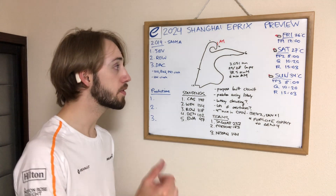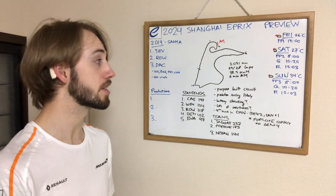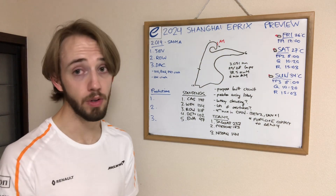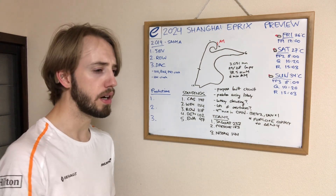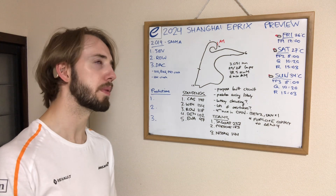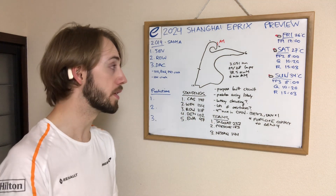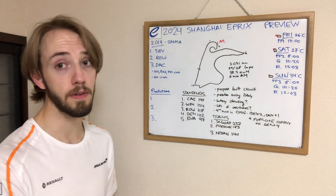For the track itself, it's 3.051 kilometers. We're going to have 29 laps on Saturday and 28 on Sunday. The drivers will have 38.5 kilowatt hours of energy available to them, and we're going to have one 6-minute attack mode — or maybe it'll be split into two — but 6 minutes of attack mode total for this weekend. Attack mode will be located on the outside of turn 2.